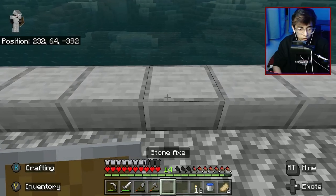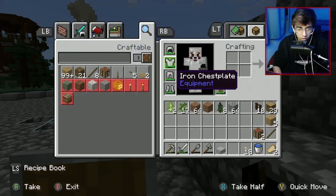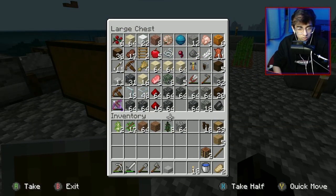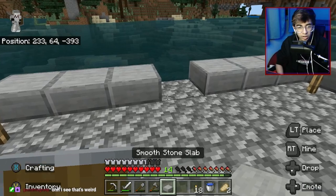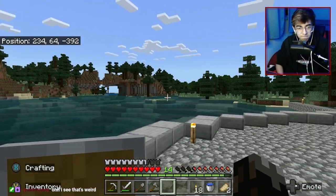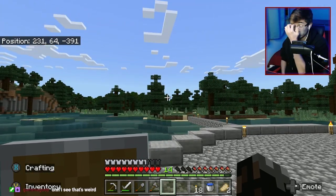Let's do a very small tree farm real quick because I don't think we need a huge one. Right now we have a decent amount of wood - we'll make bigger ones later. I'm trying to decide if we want to do floating islands, because those are kind of annoying to build, or maybe start flattening this area and make it a tree farm instead so we don't have to build all that.